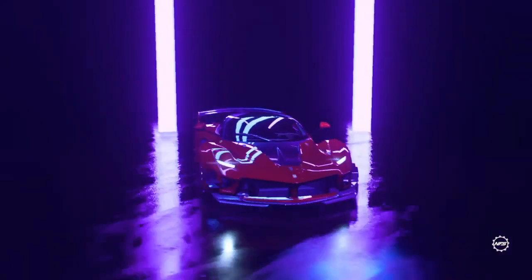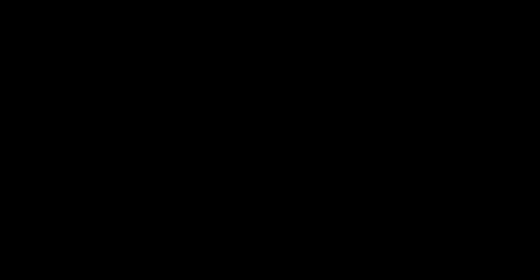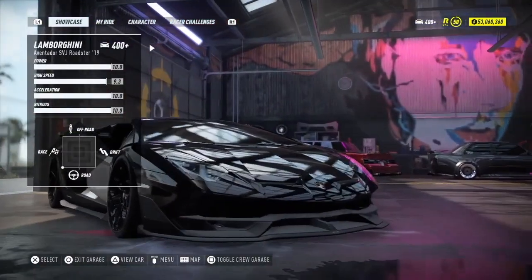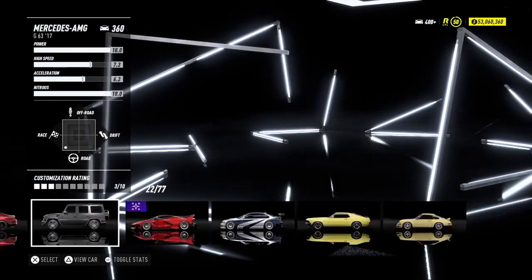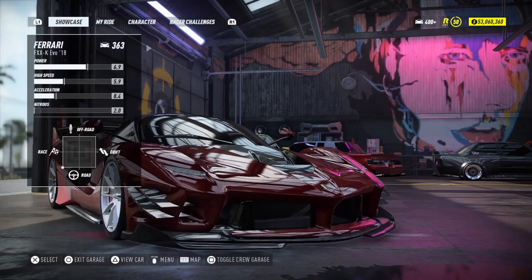Once you're in the garage, what you want to do is swap this car with any car you have on the showcase. I'm about to pull out the Evo because it's the first one there — it doesn't have to be the first one, just put out whatever's there. Make sure that the Ferrari is on the showcase. I'm going to swap cars and find my Ferrari — 363, I have two of them. Once the Ferrari is here, disconnect from the internet: double tap your PS button.